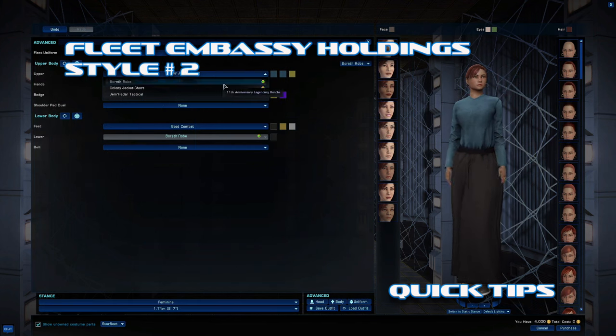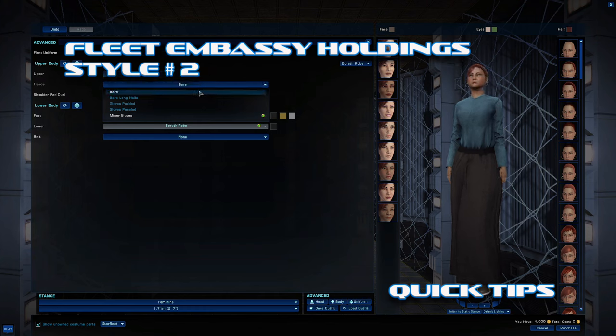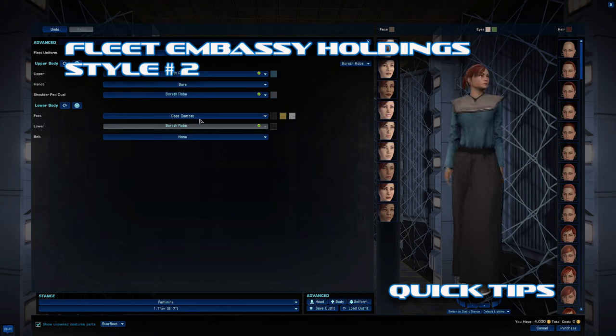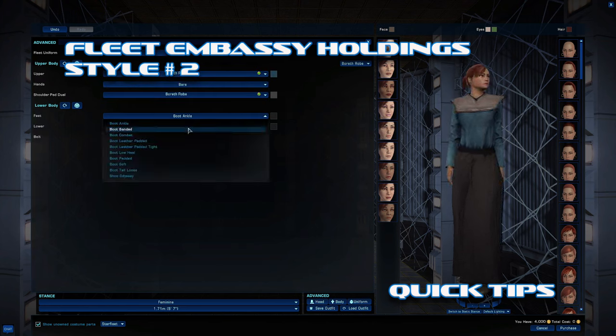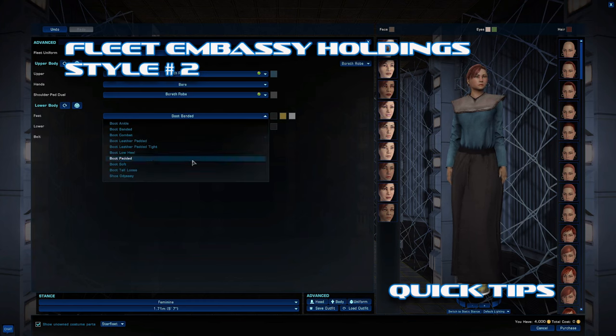The other one at the fleet embassy is the entire Ennis uniform. If you're a refugee and want to dress your character like a refugee, here we go. Tell me she doesn't look like she should be carrying water up to the house or something — and you're very limited on the color palette too.